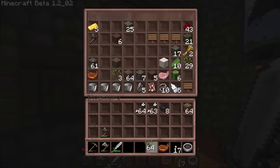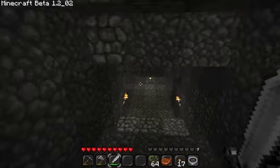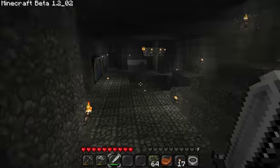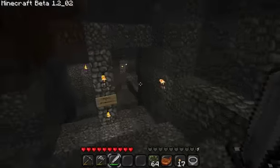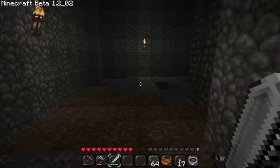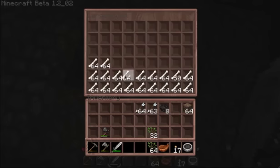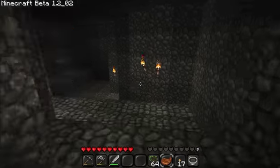Oh, I have an idea — I'm gonna make a sapling farm, or a tree farm, and I'll show you how I'm gonna do it. I'm gonna use all my bone meal and show you how much I have, and fast-grow like a ton of trees and make just a huge forest. That's not a chest, that's a pool of water. Okay, this is gonna be sweet actually.